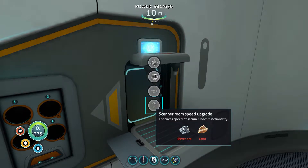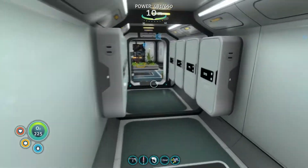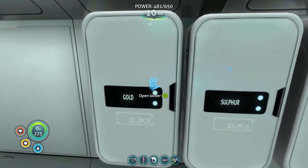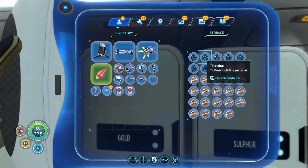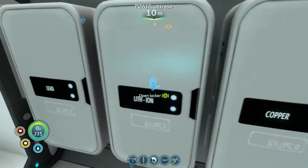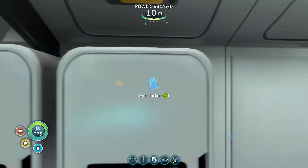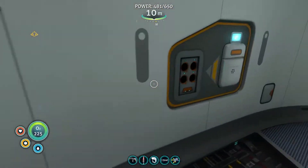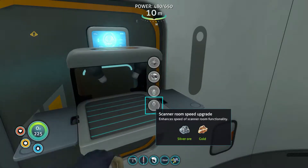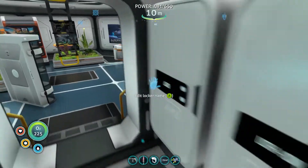Oh, I need another computer chip - okay, silver and gold. Silver and gold, sounds like a song. Gold. Where did I put my silver? Down in the storage. That's where you like to store your gold. Okay, we'll get another one of these going.